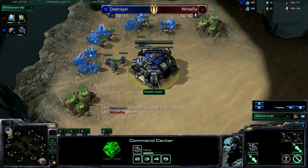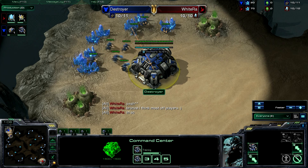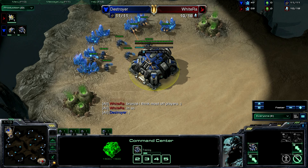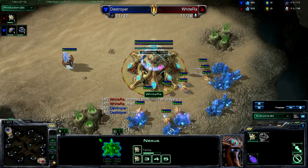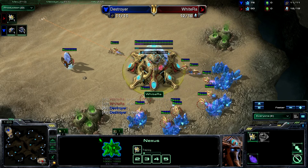Let's go ahead and introduce our players. In the upper left side of the map, we have our blue Terran player known as Destroyer — there's a nice little chat going on between White Raw and Destroyer. And in the bottom right side of the map, we have the red Protoss player, White Raw.